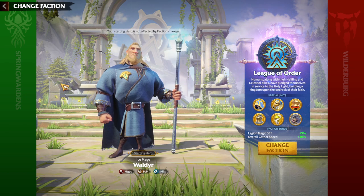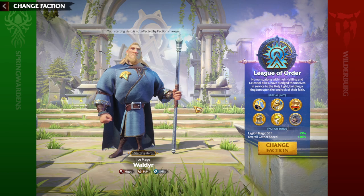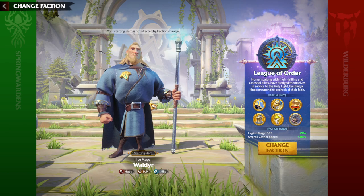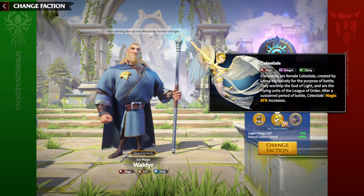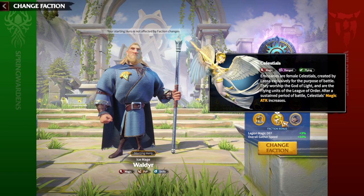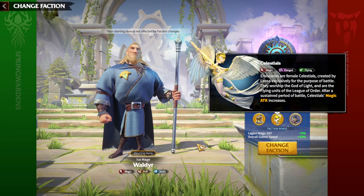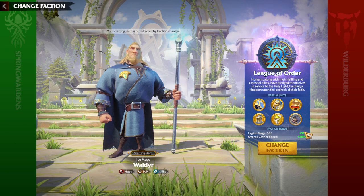There are a couple of important reasons why League of Order is important for both free-to-play and pay-to-win players. First, the main hero of the faction is Wolder, so you are going to get a lot of epic tokens for Wolder and he will be the first hero you awaken. Second, one of the best flying troop types in the game — celestials — are also mages, giving you two mage troop types. The faction also provides 3% legion magic defense and 10% overall gathering speed.